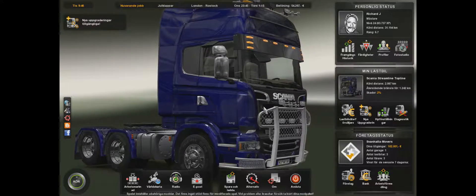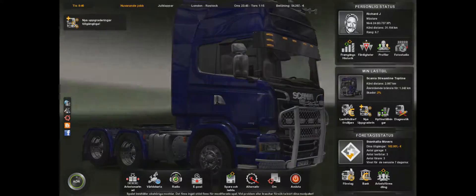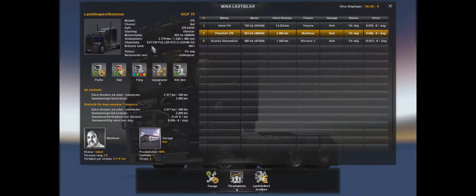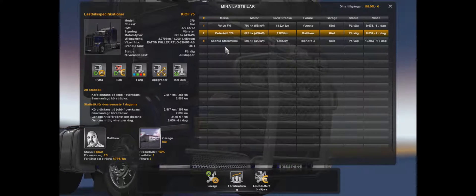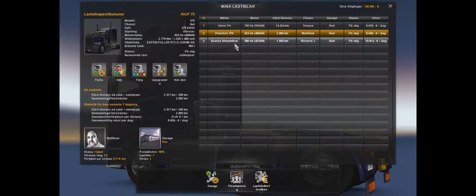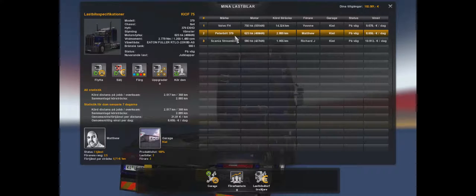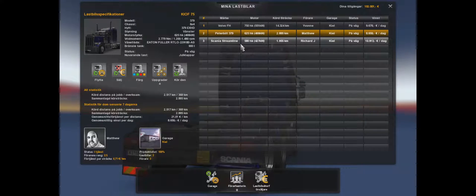What you have here is a Scania Streamline Topline — it's the biggest Scania version I can have so far since I'm only level 24. At my company truck dealing I do have a maxed out Volvo FH and a mod Peterbilt 379. The Peterbilt is used by Matthew, one of my workers at my company, and my Volvo is used by Yvonne. So I was thinking of changing so that Matthew would use my new Scania and I would take the Peterbilt.